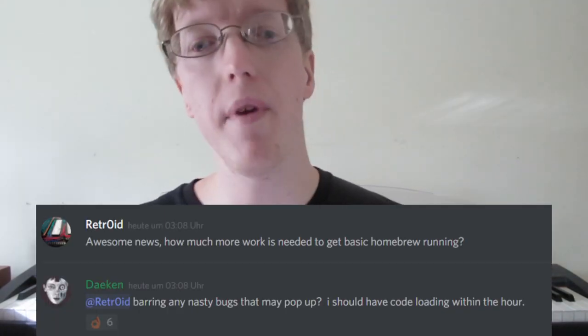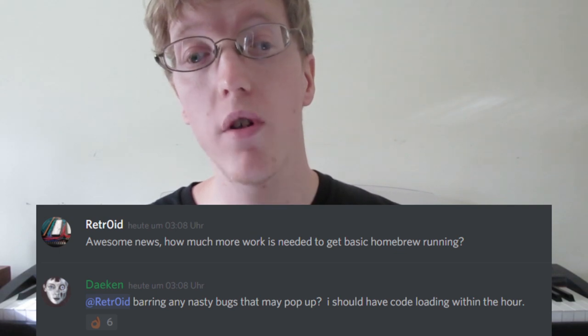A little bit over a week ago, the developer Pluto got code execution on the Nintendo Switch and was able to run his own homebrew. This time the ReSwitched team has also got their own code execution on it. This is amazing news because that means we will get a publicly released code execution. Now, it is only a userland exploit — it's not a full-fledged exploit.